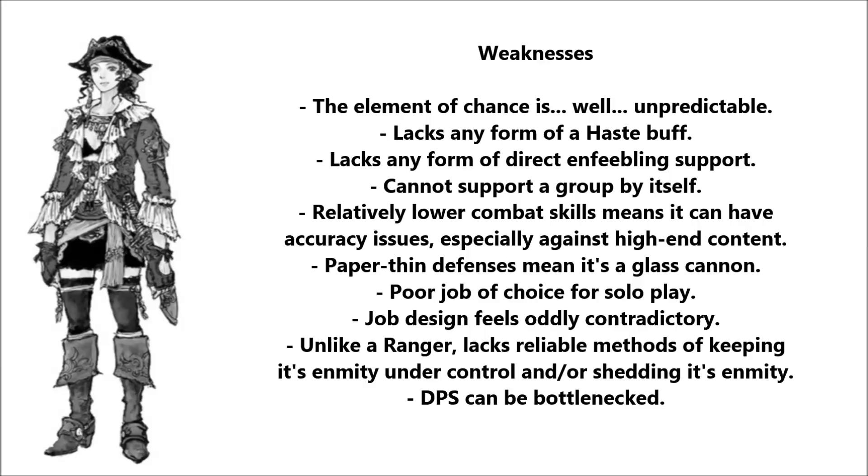Bards and Geomancers can support solo, but a Corsair can't. While it's a capable DPS, a Corsair has the lowest combat skill ratings of any job that may find itself on the front lines, which really shows in high-end content. Compounding this further is that a Corsair is the definition of a glass cannon — it can deal high damage, but it also takes high damage. Corsair has the evasion and defenses of a Ranger, yet its job design lends itself to being up close for optimal DPS. When heavy AoE damage starts flying around, you can be certain that a Corsair is going to be the first one to hit the floor, making it a pretty bad solo fighter.